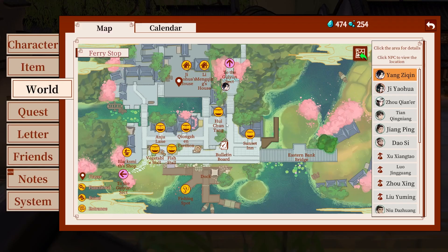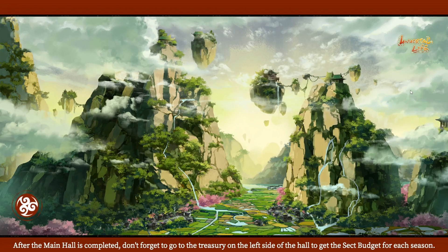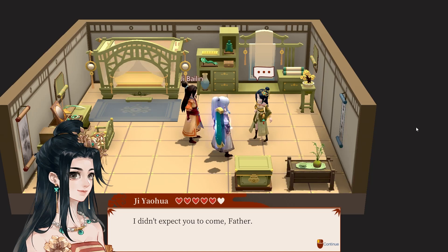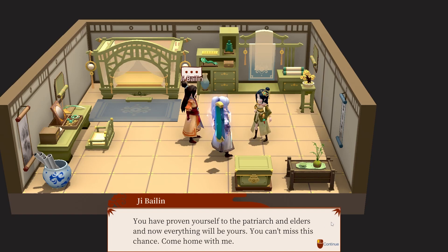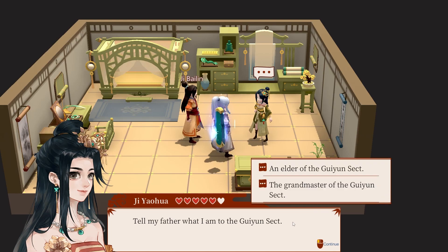Now I might as well do these missions. Ji is in her house — it's late, fair enough. Knock knock, hello. 'The heart's chosen — I didn't expect you to come, Father.' 'Yahoo, stop being so willful and causing trouble. It's time to return — this sect is dying if not already dead. What can you possibly accomplish here? You've proven yourself to the patriarch and elders, everything will be yours. Come home with me.' 'Tell my father what I am to the sect.' This is a trick question...